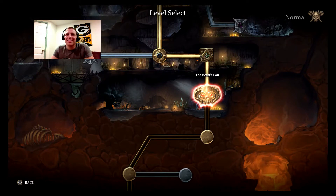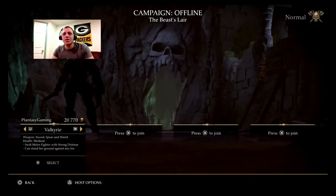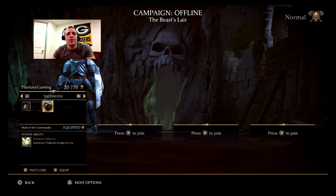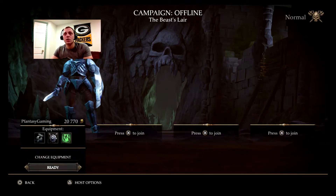Alright, welcome back. So we're playing through Gauntlet Slayer Edition on the PS4. We are now at the boss of the caves. It's the Beast of Aurochs. Playing through as the Valkyrie. As a reminder, we got the Shield Throw, the Mark of the Commander where we summon three Valkyries, and we have the Ring of Mirrors which allows us to summon illusions. So we got a nice little army going.